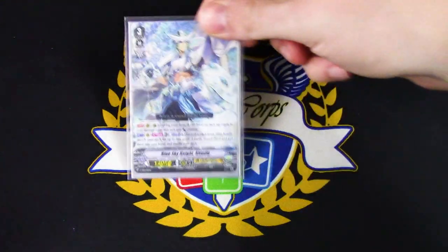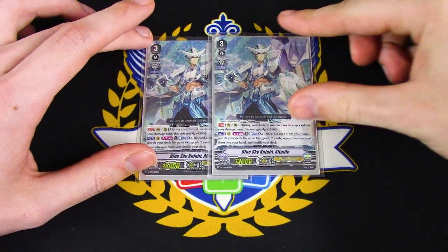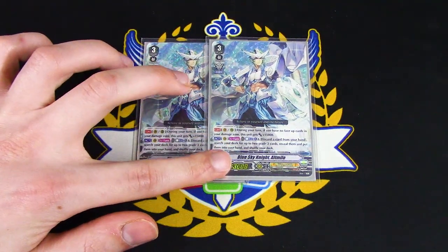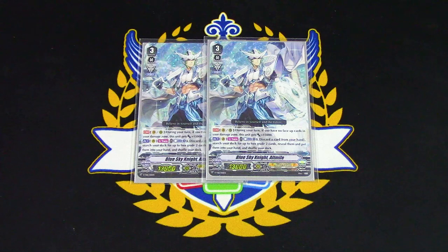Next up for Grade 3s, I'm only running 2 copies of Blue Sky Knight Alt Mile — just to have an Alt Mile in the soul. Its other skill, Search Up Grade 2s, is also pretty decent so might as well run it. Alt Mile's skill is Vanguard or Rear: if you have no face-up cards in your damage zone, this gets 15k, so it's a good beatstick. The other skill is Vanguard Circle, once per turn — Counter Blast 1, discard a card from your hand, and search 2 Grade 2s and add them to your hand.